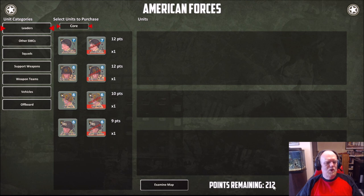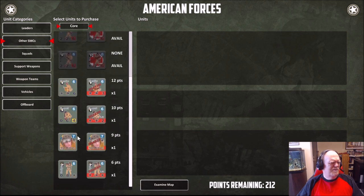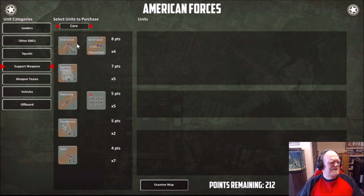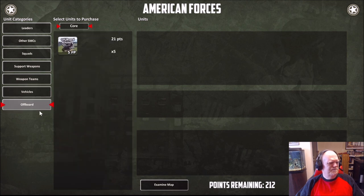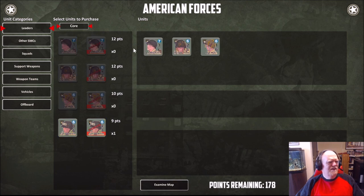We go into purchase units with 200 points — there's always a little bit of randomness, especially if you choose the bonus points option, so we've got 212 points. These are all our core units, these are our leaders, and then you've got other single-man counters. You don't have heroes available for purchase, but there's the medic, squad, armor leader, a sniper, all the different types of squads for the 101st, and support weapons you can purchase — broken down by how many are available, because you're actually limited to the actual board game count. No 20 flamethrowers on your side. There are also weapon teams, vehicles, and off-board artillery. Let's take Lieutenant Michael, Major Tom — that's 12, 24 points.